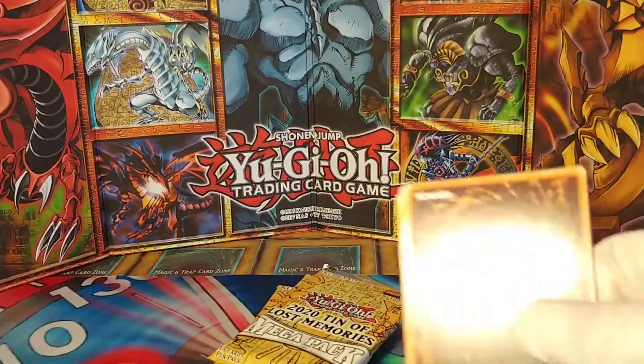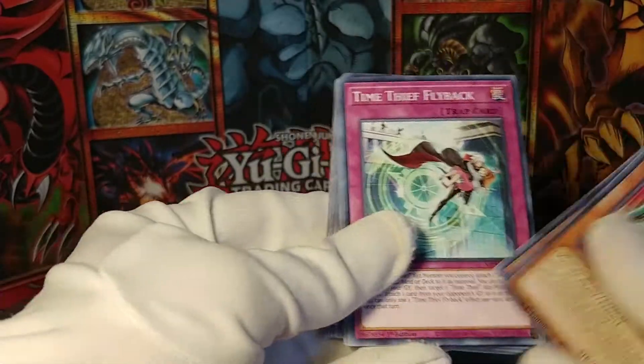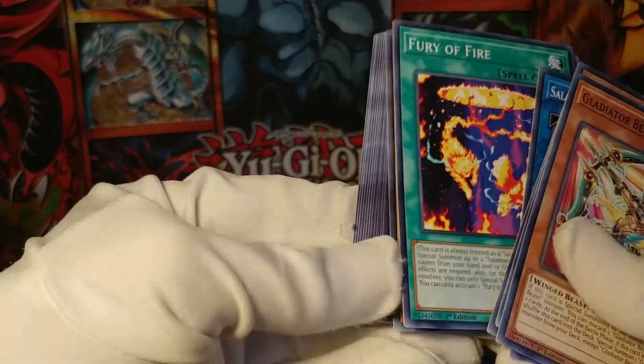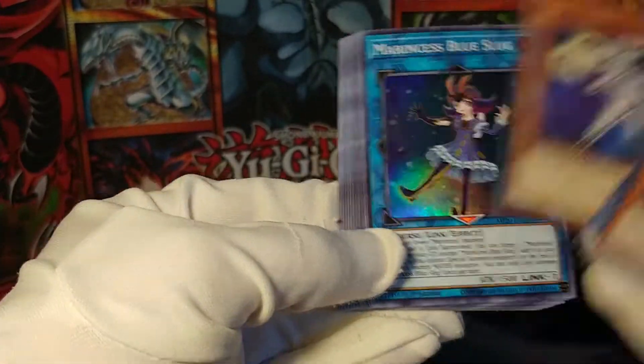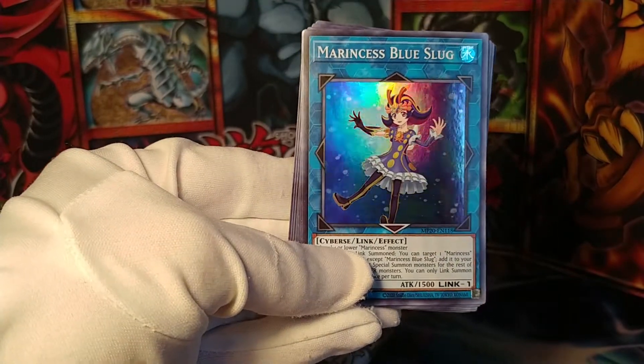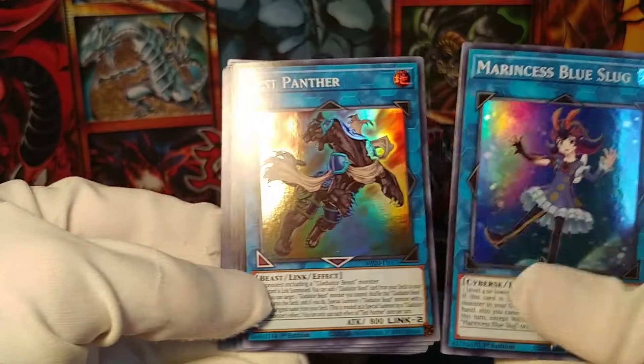More commons — Time Thief stuff, Infinitrax stuff. I'm pretty certain we've seen all of these commons before. Check out my earlier videos; there are a couple of them for these mega packs where I go into a bit more detail than I am right now.